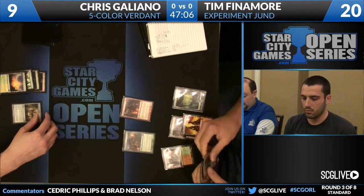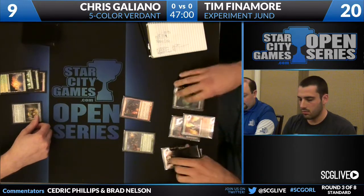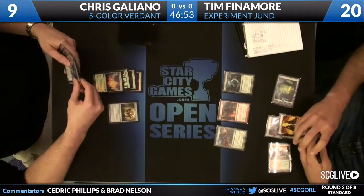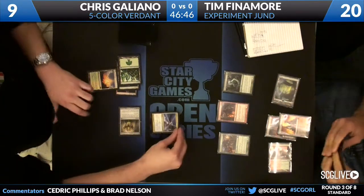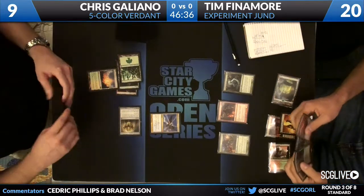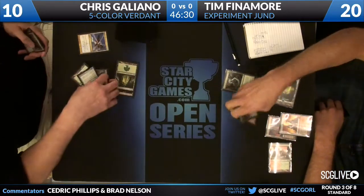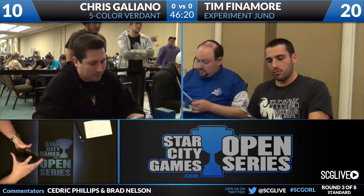Just weighing his options — when your opponent plays a Chromatic Lantern, you really don't know what to expect. Anything is possible. You'd think if your opponent's on the draw you'd keep more than just that. But Chris's draw did not get there, and that is going to present lethal damage. We see a Strangleroot Geist — Chris says one moment before you go to your attack step, going to draw a card, try to find a miracle. I've never seen the Sphinx for one, no miracle — I only ever see it off Think Twice. As we do see a lethal attacker, Chris Galliano is going to concede the game. Tim Fillmore wins Game 1 with Experiment Jund.